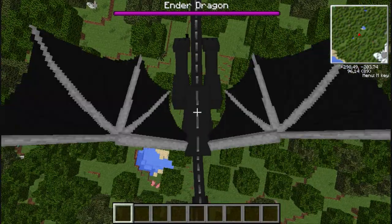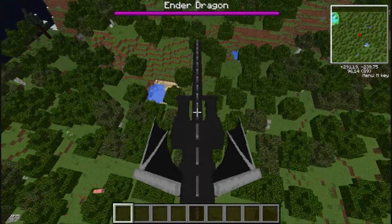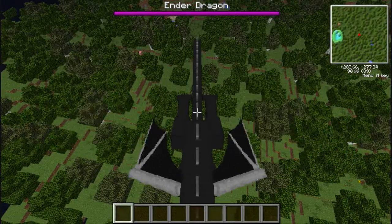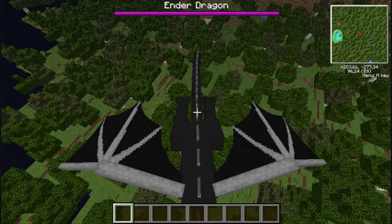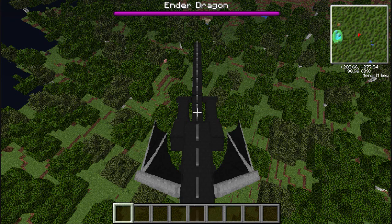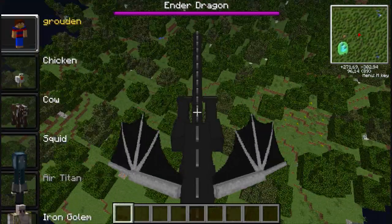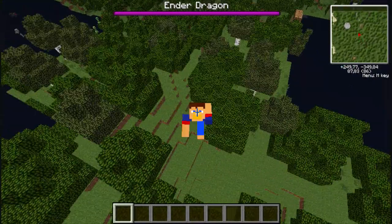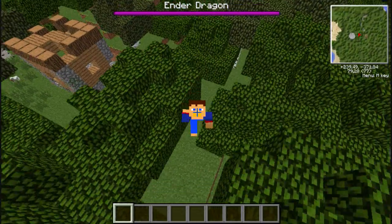I'm just your average Ender Dragon now. I just wanna close off like this — showing why you should not morph into the Ender Dragon. Like, if you stand still, it glitches. I'm flapping my wings around so much. Thanks for watching. Don't forget to break that like button, check out the mod — I hope I'll put it in the description. See you next time.